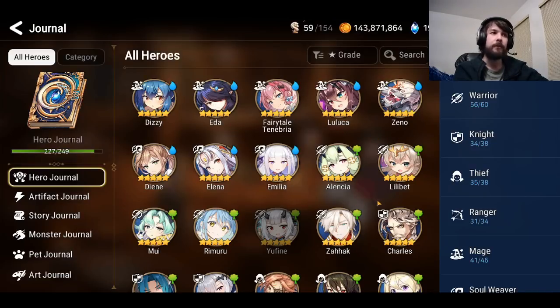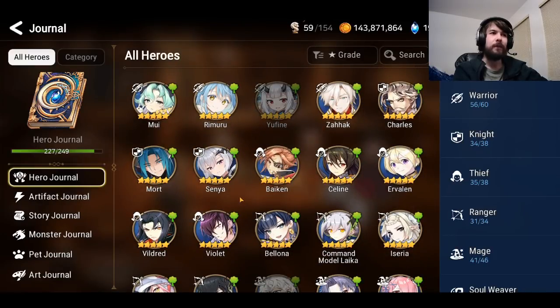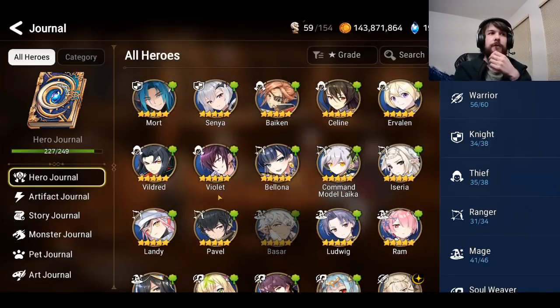You can't choose Emilia or Reamer since they're collab characters. Senya's okay but not really all that good anymore. I like Selene and use her a decent amount in RTA with some success, but she requires pretty good gear to really get working and needs her own artifact — I wouldn't recommend her for most people. Violet has fallen off a bit too. He's nice to have built, but hard to use a lot of the time, and there are many strong counters to him now.